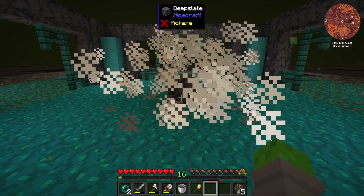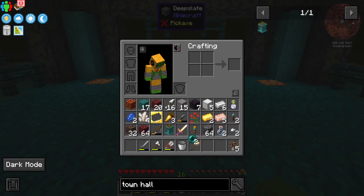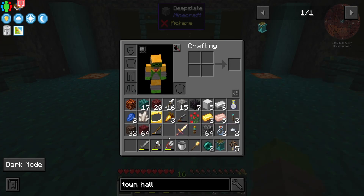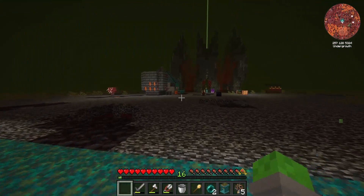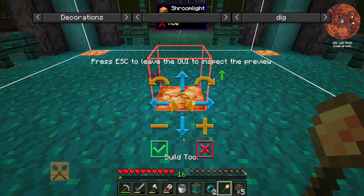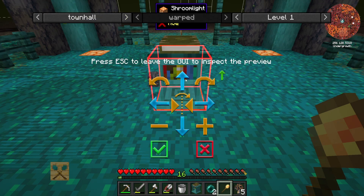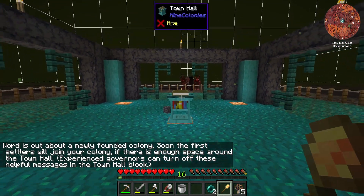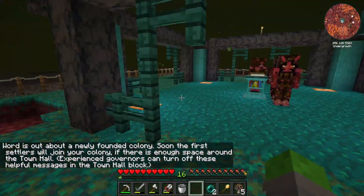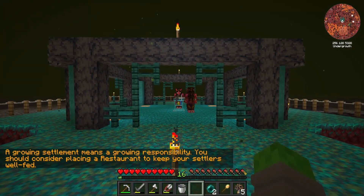Alrighty, now let's see. Boom — perfect. Now we have ourselves a town hall, and I think I should be able to just break this deep slate and replace our town hall block and we should be good to go. Bit of deep slate removal, and now town hall block. Let's use the build tool just to make sure that we get this right. Town hall — perfect, good to go. And now these guys are going to come run back over and link to the town hall. That definitely works, and this is the beginning of our mine colony.